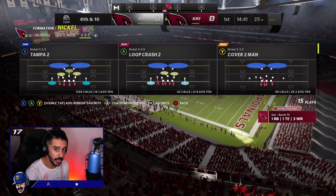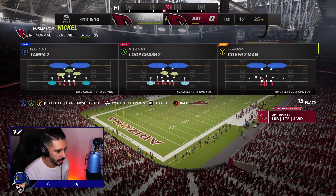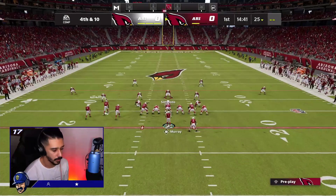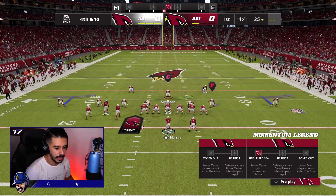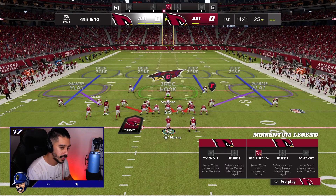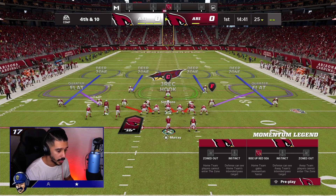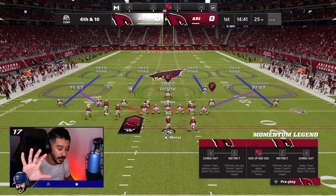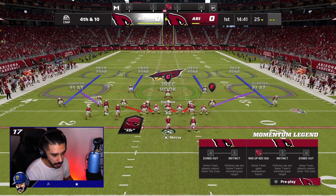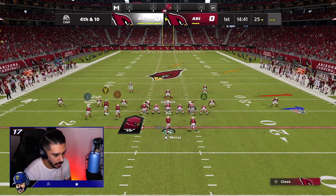Since we have zone drops on, it cancels the match. We're going to audible over here — we'll call cover Tampa Two and audible over to cover four. Typically if you have zone drops off, at default, every single one of these zones will match to somebody. But since we have zone drops on with hooks at five yards, these zones are not going to match — they're going to do exactly what they're supposed to do, and these quarters are going to guard deep.